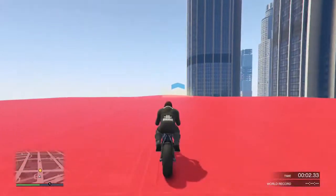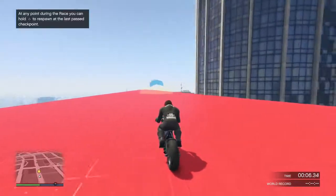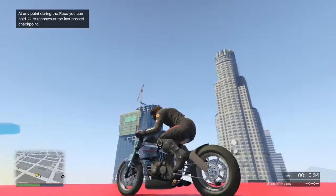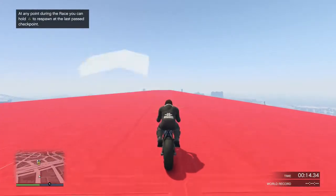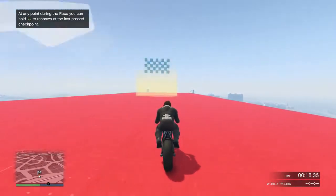The track I'm racing these bikes on is a one mile straight drag strip using the stunt props, and I pretty much don't turn at all. The Vortex gets 18.953 seconds, which is pretty fast — it's the fastest bike in GTA Online since it was released on Tuesday.